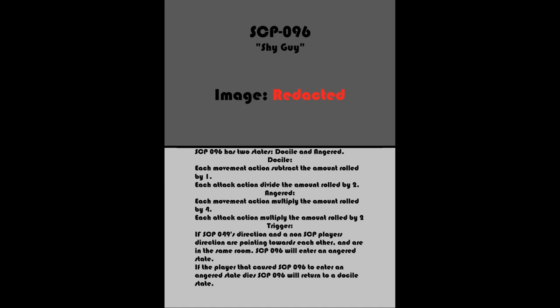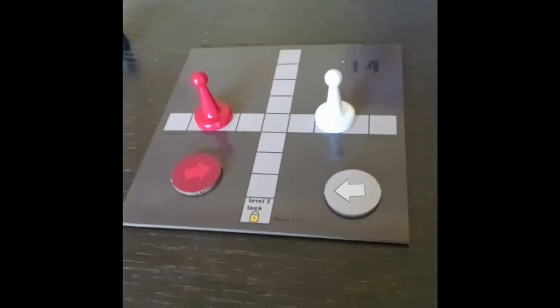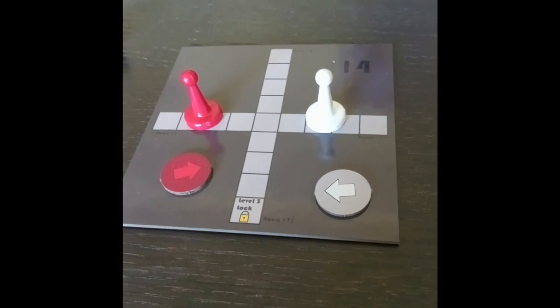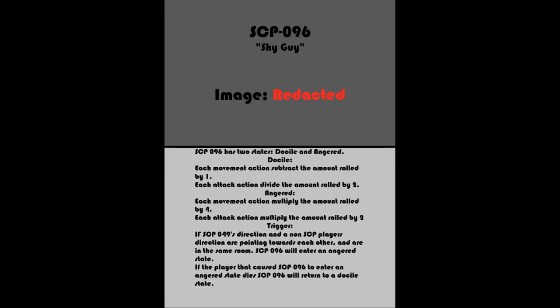If SCP-096 is in the game, all players including SCP-096 must be given a direction punch-out. SCP-096 has two states: docile and angered. In the docile state, SCP-096 has no movement bonus and cannot attack. In the angered state, SCP-096 has a times 2 to all attack actions and times 4 to all movement actions. If SCP-096 and a player are within each other's line of sight, SCP-096 becomes angered. If the player who initially angered them dies for any reason, SCP-096 will return to a docile state.